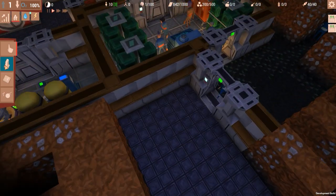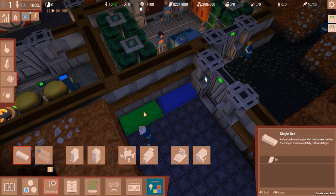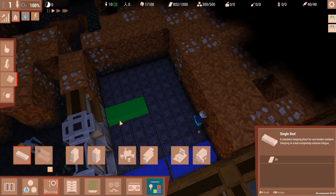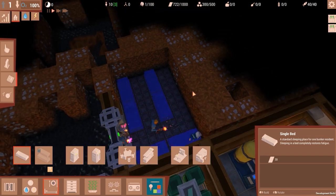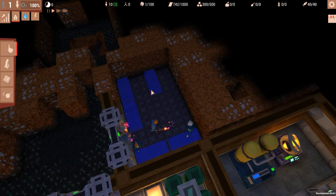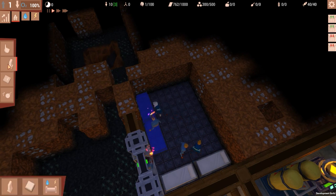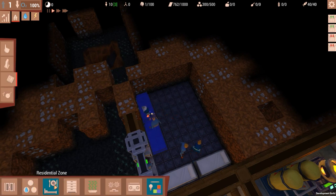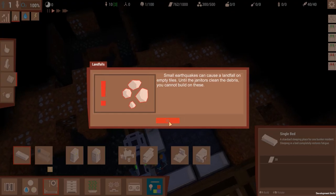We're still missing a lot of things. I want to take care of our basics in this first episode. Like a bedroom here — let's get single beds. Probably want a bunch of beds over here like that, and maybe one more lane. Actually let's cancel some of those and get a few more beds. Oh god — small earthquake! It happens.